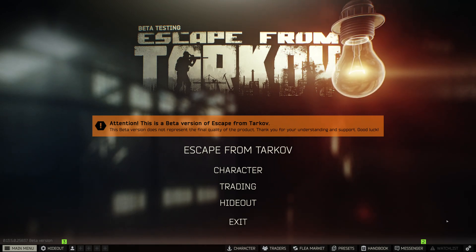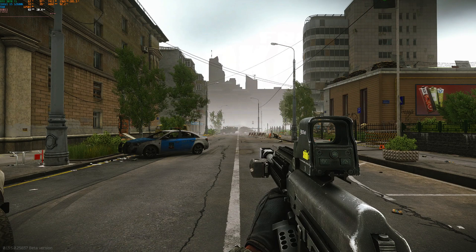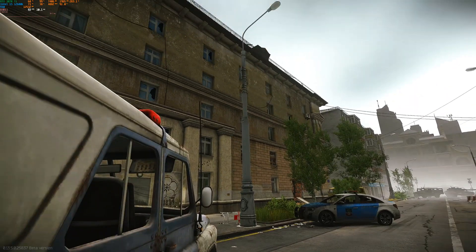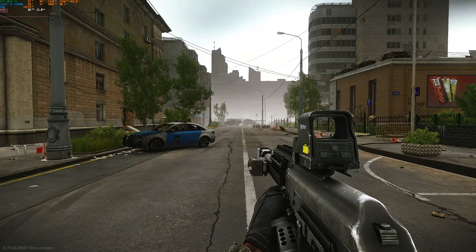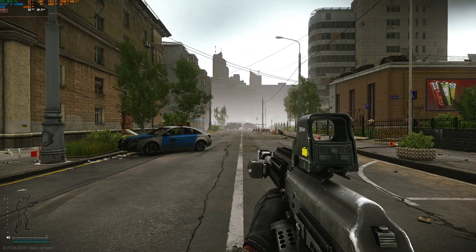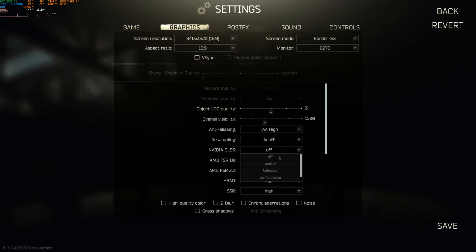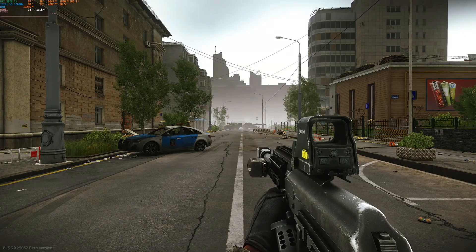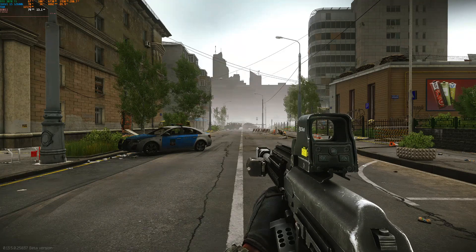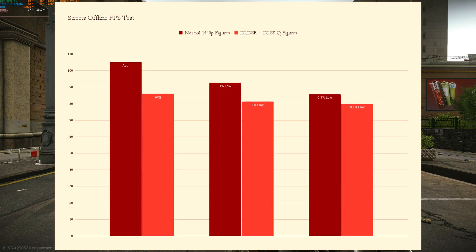There are a couple things within raid I want to show you before I can recommend this to everyone, so let's go in and check out the reasons why I'm a bit skeptical. At my native 1440p image, we're getting roughly 90 FPS. Switching over to the DLDSR DLSS combo, FPS gets cut by about 15 on average. I did official testing on Streets at this exact location, and on the graph on screen, the difference was about that, if not a little bit more.